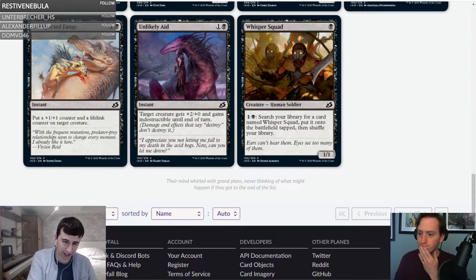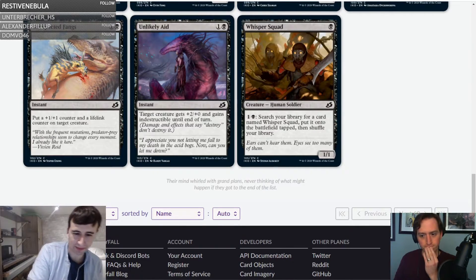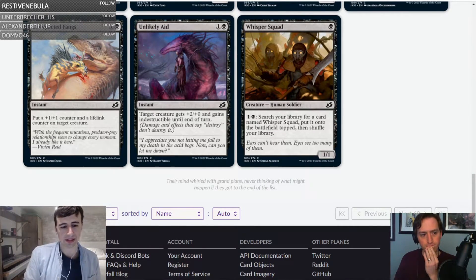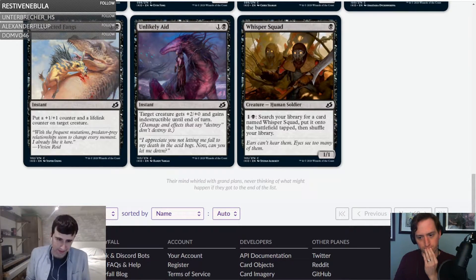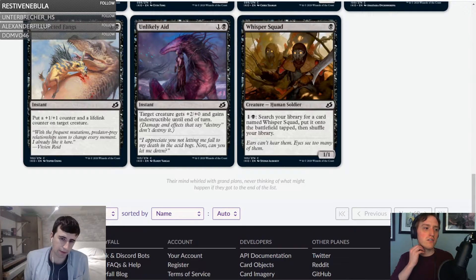Unlikely Aid — one and a black instant: target creature gets plus two plus zero and gains indestructible until end of turn. I think it's the same problem. This is probably better than Fangs — indestructible is a strong effect — but I don't think either of these cards is particularly good.